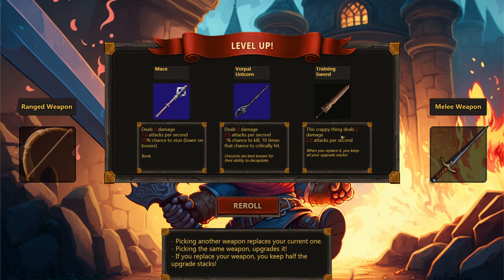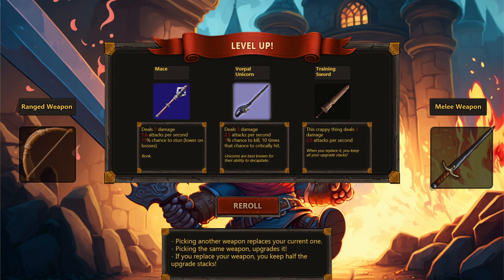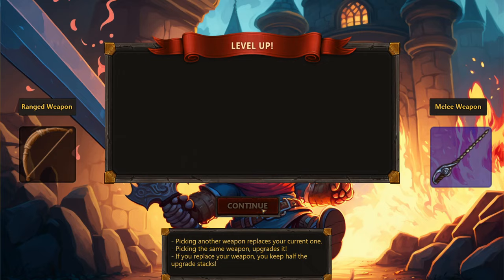The Training Sword deals 2 damage at 2.5 attacks per second — actually worse than what we have. There's a Vorpal Unicorn: 2.5 attacks per second, 1% chance to kill, 10 times that chance to critically hit. And another option deals 5 damage at 1.6 attacks per second with 15% chance to stun. The Vorpal Unicorn sounds hilarious, so we'll take that instead.